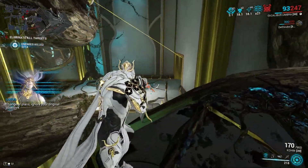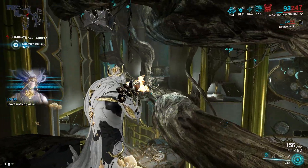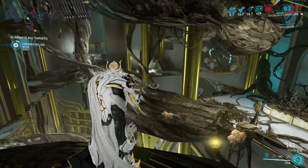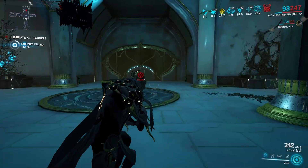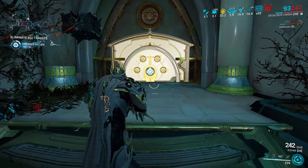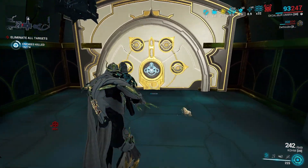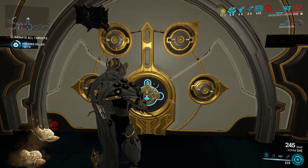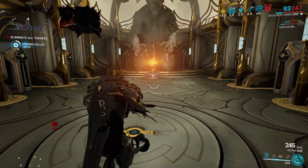So once you're in the mission, just do your thing. You might face some difficulties because of the side effects you get from the dragon keys. While you're in the mission, just casually look for the Orokin Vault, which you will only encounter once per mission, and it will require one of the dragon keys to open. It's gonna be a random key every run.